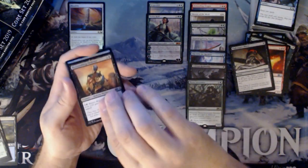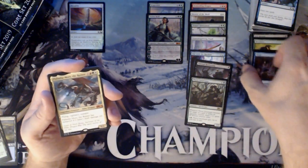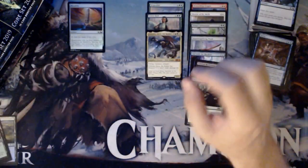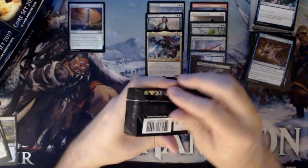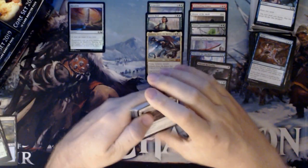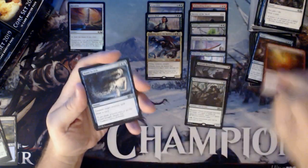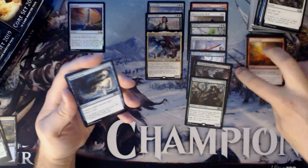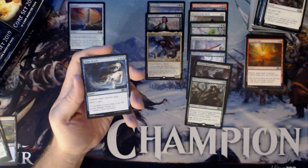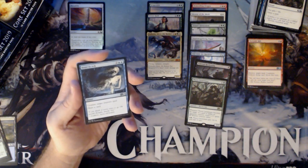No foil. Nightmare's Thirst, a Reassembling Skeleton, a Sleep, and Palladia-Mors the Ruiner. So, third Mythic — pulled this in the last box as well. We have a Tectonic Rift, Bone to Ash. I haven't seen that card yet — that's actually the first one of those I've seen across all three boxes. It's two and two blue: counter target creature spell and draw a card. That's pretty good.